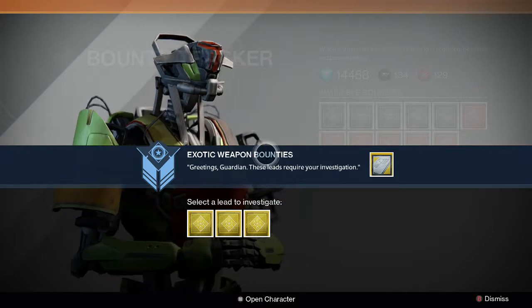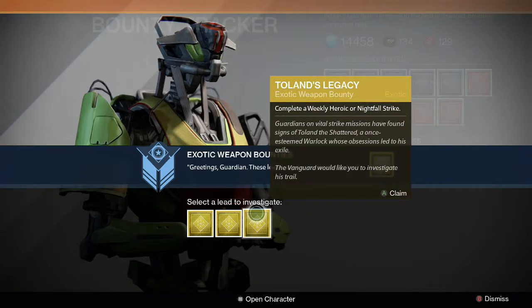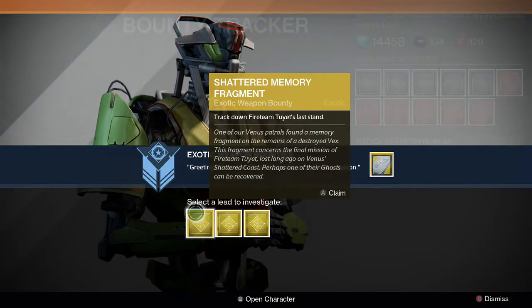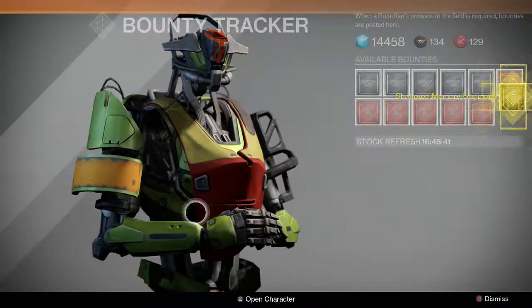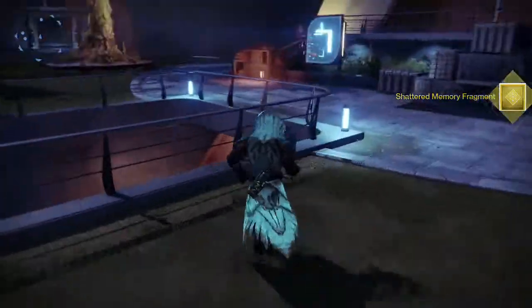So first of all you're gonna hand in some bounties. I did not know I had an exotic bounty there! Let's see which ones I have — Toren's Legacy already done, A Voice in the Wilderness, Shattered Memory Fragment... Pocket Infinity, just go for it. So that was a surprise — an exotic bounty.